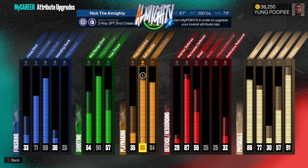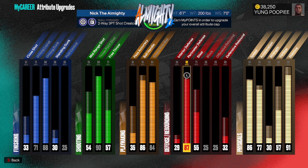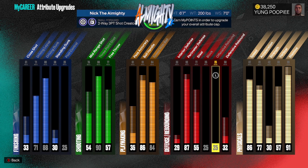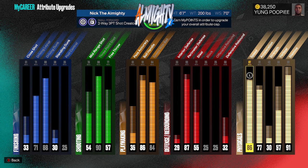My pass accuracy is a 35, my ball control is an 86, my speed with ball is 84. My interior defense is a 29, my perimeter defense is an 87, my steal is a 55, my block is a 25, offensive rebound is a 25, defensive rebound is a 32. For physicals: speed is 86, acceleration is 77, strength is 30, vertical is 57.